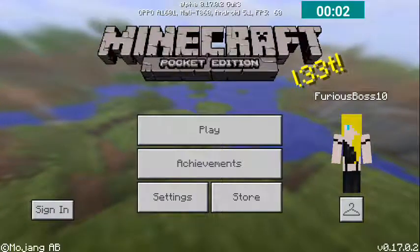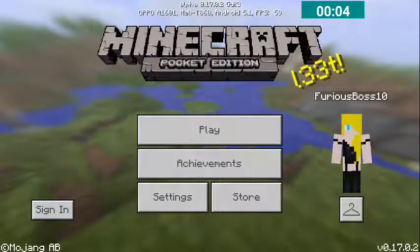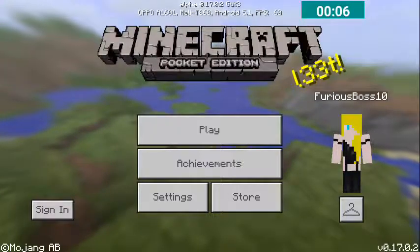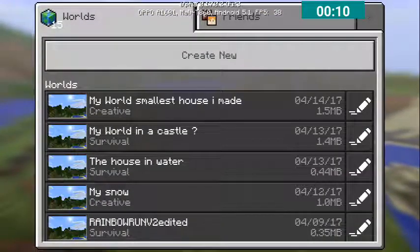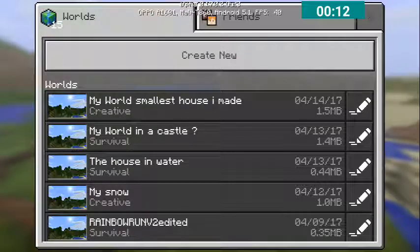Hey guys, welcome to Confirmed Box 10 Gaming, and today we're going to be playing Minecraft Pocket Edition. Today we're going to be making a compact house. It's small, it's durable, and no mobs can come in.